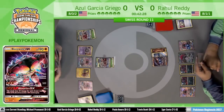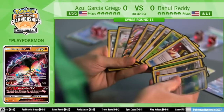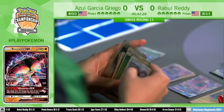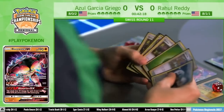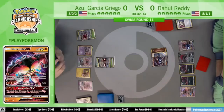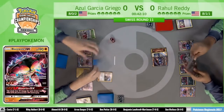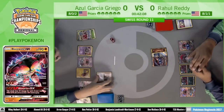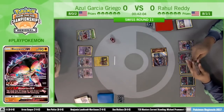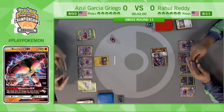It'll be big to see if Azul finds another tool for that Garbodor, because Rahul's turn will be really dependent on Trade from Zoroark. We were talking earlier in the deck profile about how dependent this deck is — you can play weird counts of cards, some more mediocre cards, just so you can always trade them off. But when you're blocking trade, you can't do that, and it can lead to some really awkward hands.